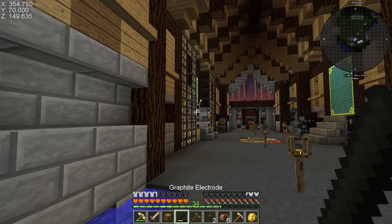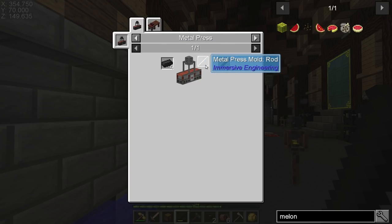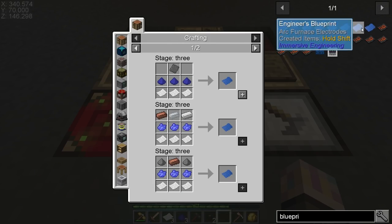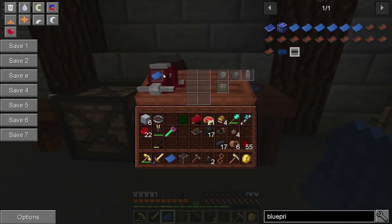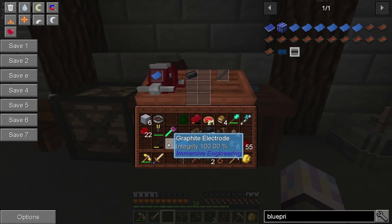I want to try one more thing here because I think I actually made the electrodes the wrong way. You can actually make another blueprint with three dye and three paper — that gives us a blueprint. I think this one gives us electrodes that are actually 100% integrity, as opposed to the ones we got which were 50%. So yes — these ones have 100% integrity versus 50%. They do wear down as you use them if it's turned on in the configs, and I'm guessing it's almost guaranteed to be turned on in this pack. This is the much better way to do it — I totally did it the wrong way, and this is the right way you should do it.